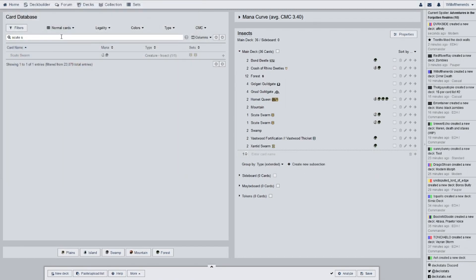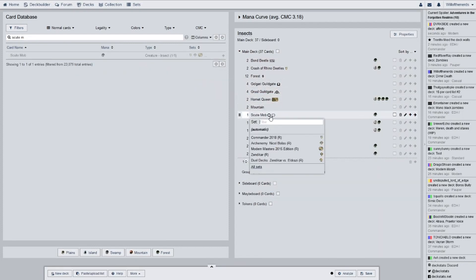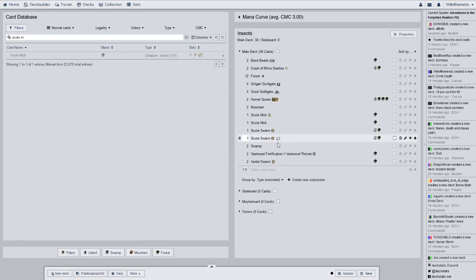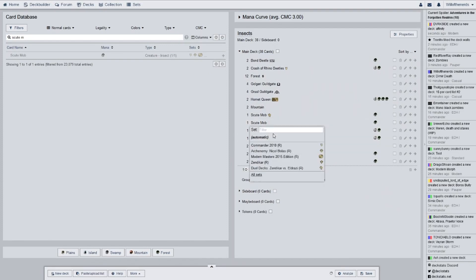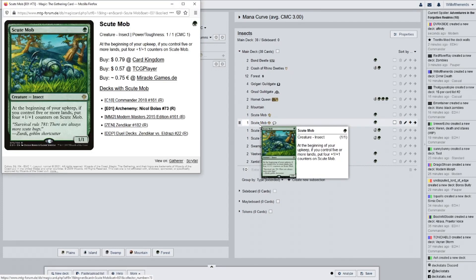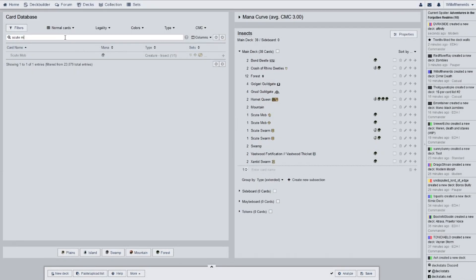The next one is Scute Mob — which is why I thought I had four different copies of the same card. One's from the Duel Deck, and the other one is from Amonkhet or Hour of Devastation — same time period. At the beginning of your upkeep, if you control five or more lands, put four plus one plus one counters on Scute Mob. They could get very big very quickly, which is nice.